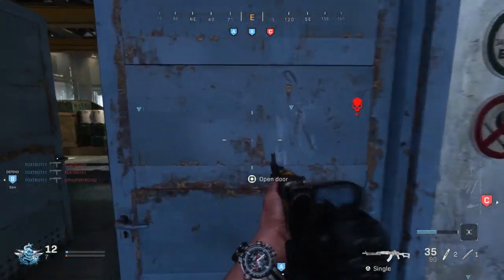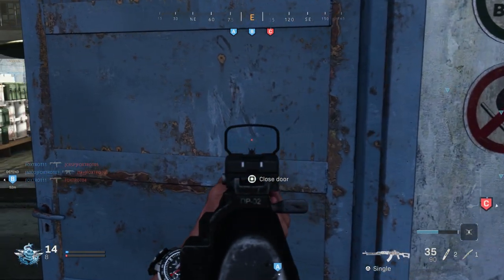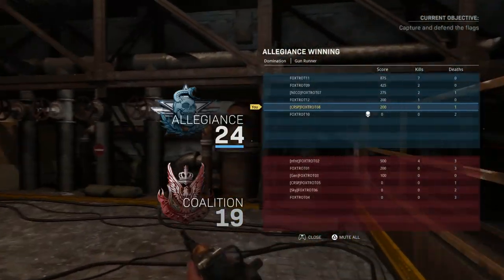The first feature I wanted to show you is that you can open doors now. You can open and close doors by just going up to them and holding square — very simple. You could also aim down sights and open the door, and it kind of just opens it slightly so you can peek into the room. It's a simple feature they added that's going to make this Call of Duty a lot different from the rest of them.